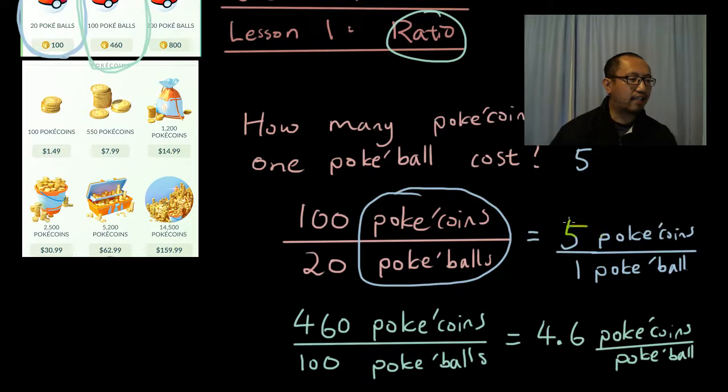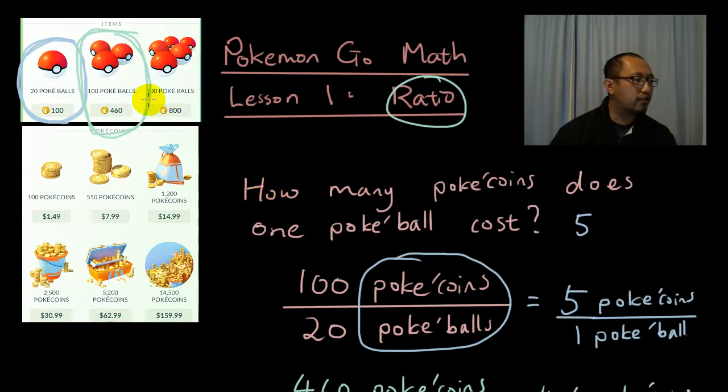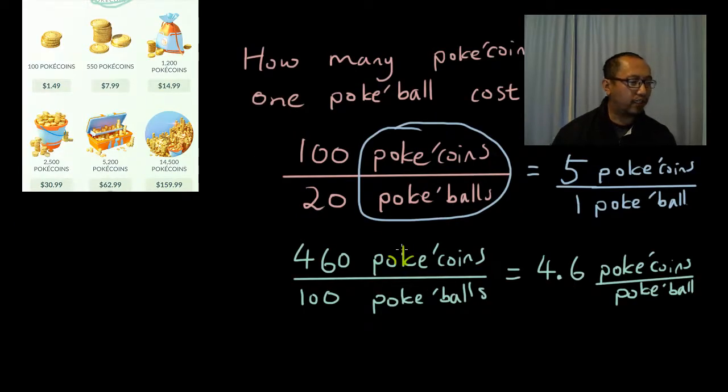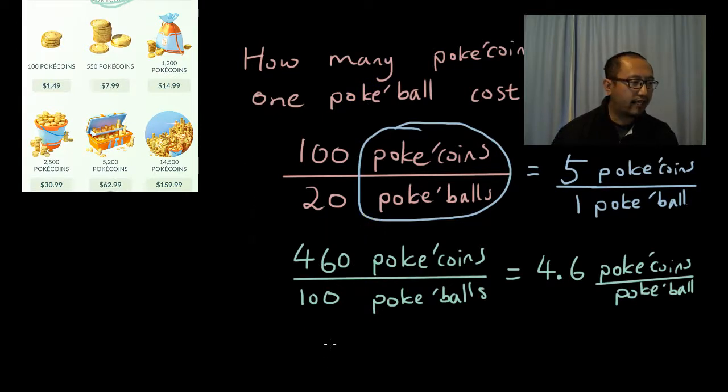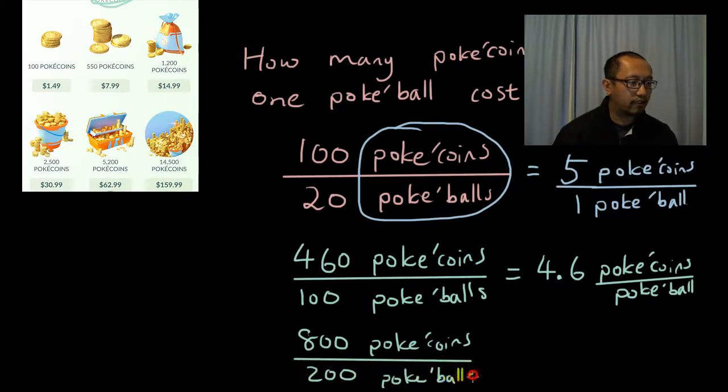You can see that it is a bit cheaper. If you buy 20 Pokeballs at once, you're paying 5 Pokecoins for one Pokeball. But if you buy 100 at once, you're paying 4.6 Pokecoins per Pokeball. So what if you buy 200 Pokeballs at once? That's 800 coins for 200 Pokeballs — so 800 Pokecoins divided by 200 Pokeballs gives you 4 Pokecoins per Pokeball.